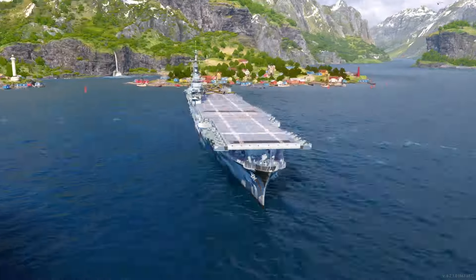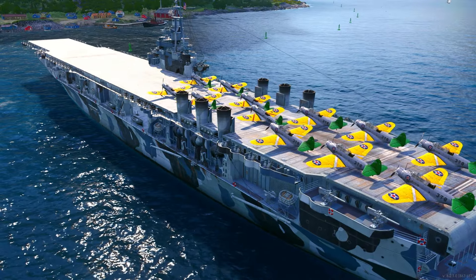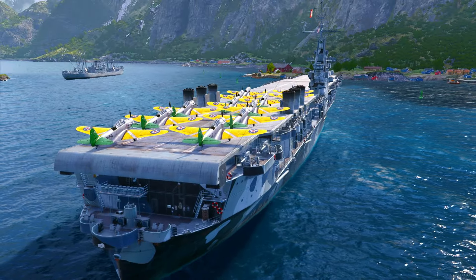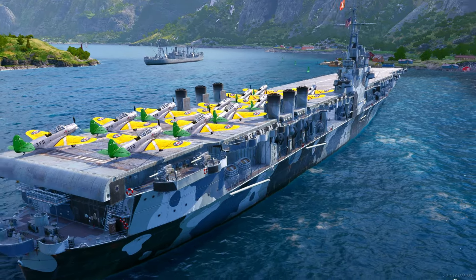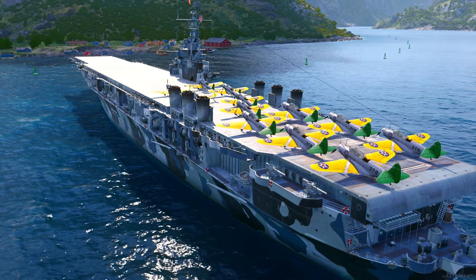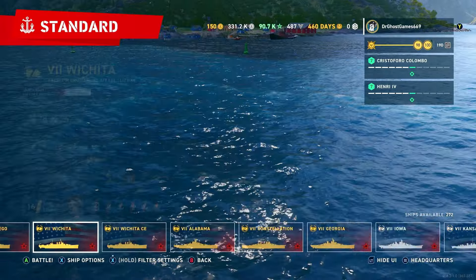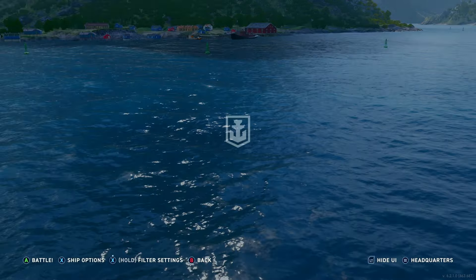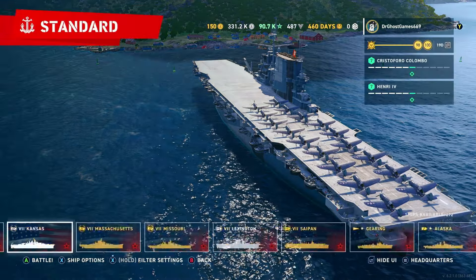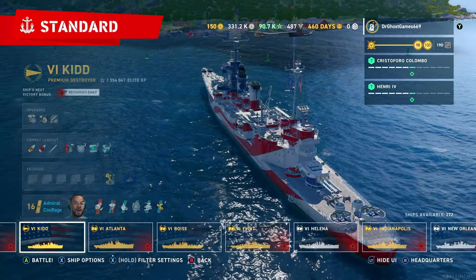Looking at the planes on the deck, we're not using biplanes anymore like on the USS Langley — these are full-fledged propeller planes. I believe these are your regular American pre-World War II era bombers, probably 1920s–1930s era planes. When you get to the Lexington, you have World War II planes like Dauntlesses and SB2Us.